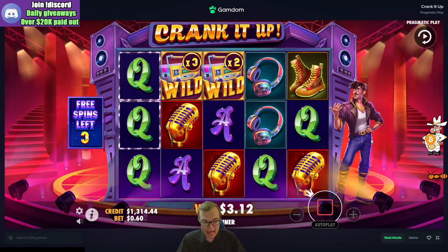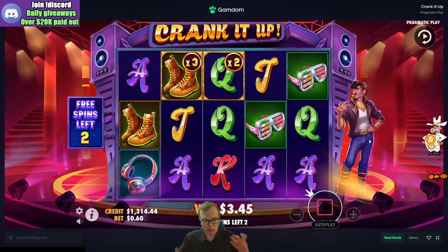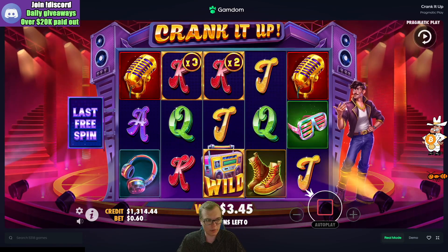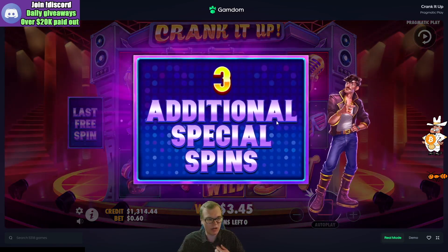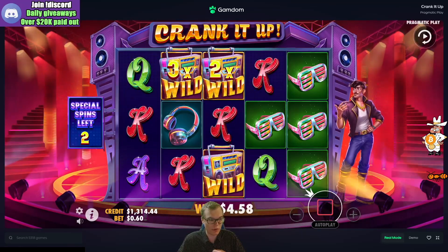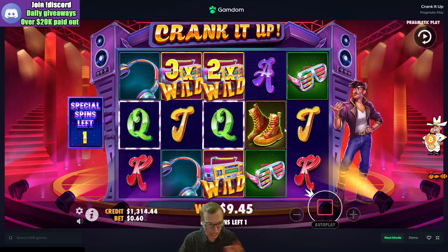At the very end it does a re-spin for one spin and pays whatever the connection ends up hitting. You can get retrigs but it looks like we're not really getting them. It gives you three additional spins - we got wilds of 3x, 2x, and a singular wild down here.